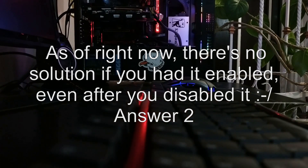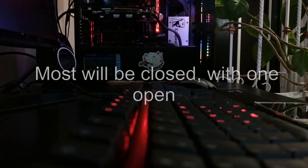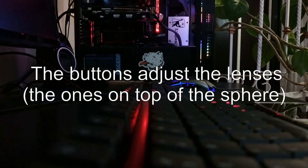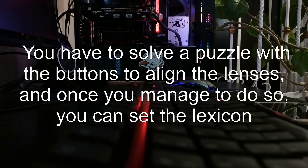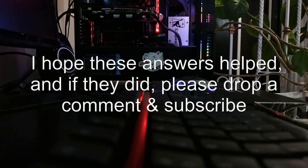Answer 2: On the top of that structure there are a few button stands. Most will be closed, with one open. You need to click that open button until you get another button. The buttons are just the lenses — the ones on top of the sphere. You have to solve a puzzle with the buttons to align the lenses, and once you manage to do so, you can set the lexicon. The lexicon receptacle is inside the pedestal shown in your image. I hope these answers helped, and if they did, please drop a comment and subscribe.